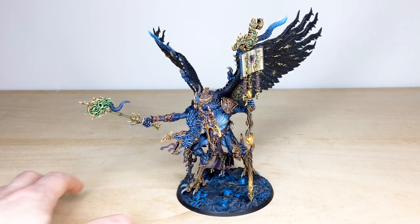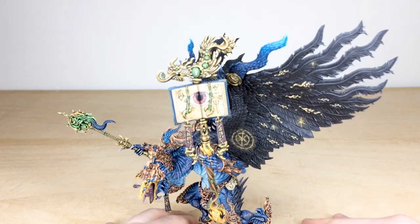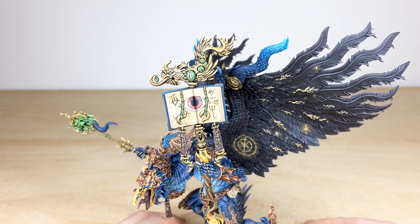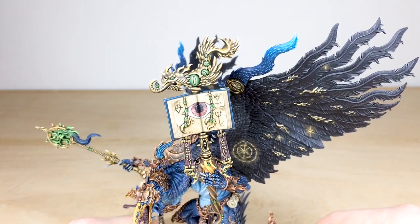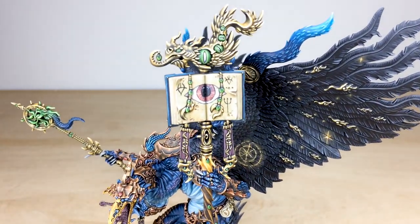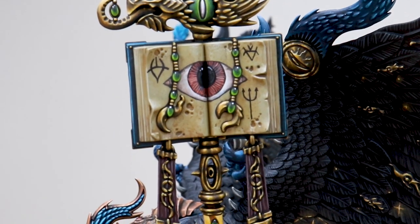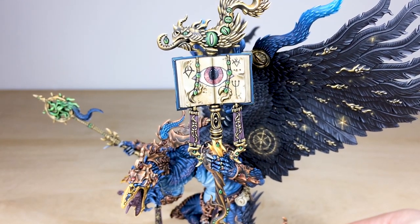Adam has approached this with loads of little details across all areas of the model. Starting at the top, we've got this awesome freehanded spellbook he's holding. You can see all the little intricate runes and spells. I particularly like the refraction of light on the actual pages, and the little trident on the book is just great — that's just one of the freehand details on the model.